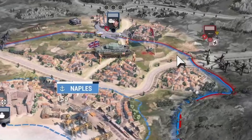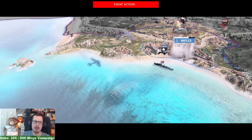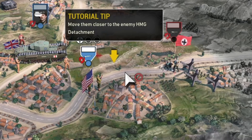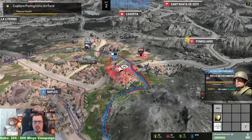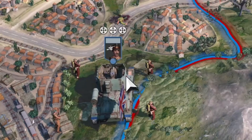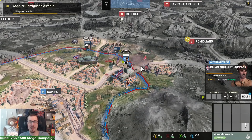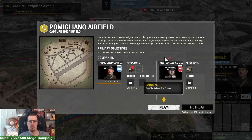Got him! Stop bombing me! Well, I could have foreseen that. Oh, we have some artillery — the Indian artillery division, very nice. Our objective here is pretty straightforward: build up a force and destroy the Germans defending the command buildings. We've sent a couple of scouts ahead to lay the land.